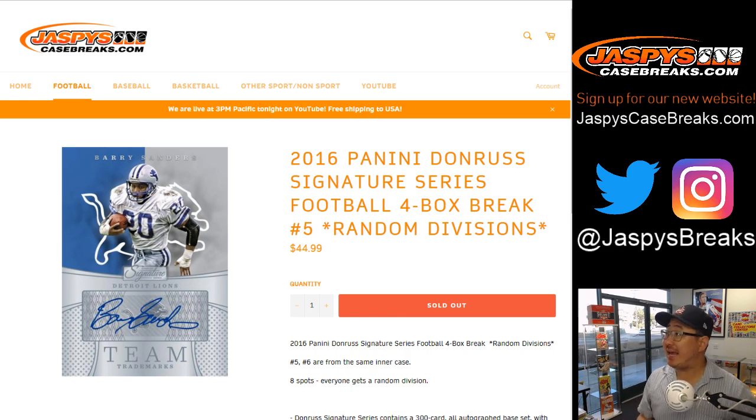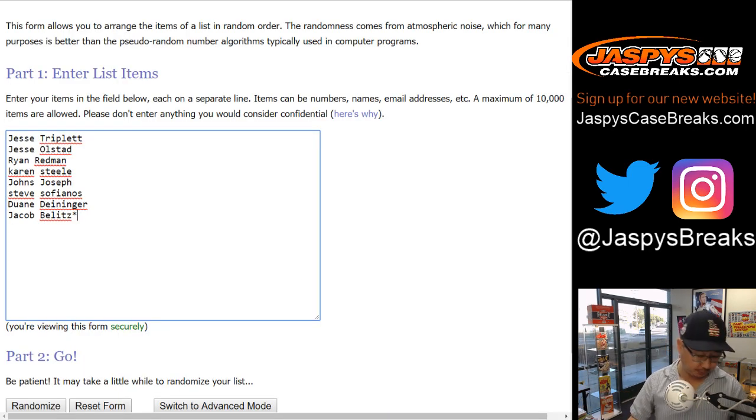Good afternoon everyone. Joe for jazbeescasebreaks.com, our brand new website. We're going to do a quick little four box random division break, number five, of 2016 Panini Donruss Signature Series football. Big thanks to these folks who got into the action.